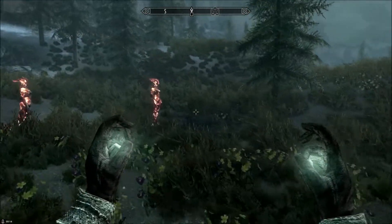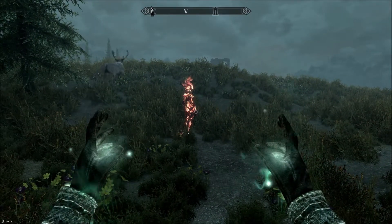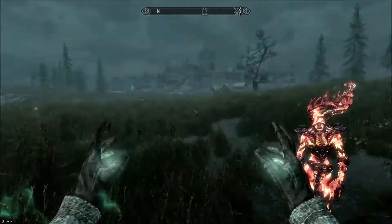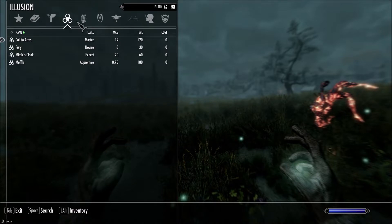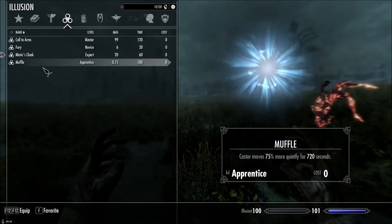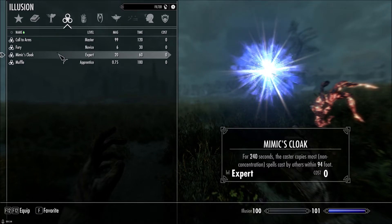Now, I think some of you may already know the first interaction I'm going to go with, and that is basically using it to multiply Flamethrall slash Flame Atronach spells. For those that do not know what this interaction does: Mimic's Cloak casts copies of spells cast by others within 94 feet.